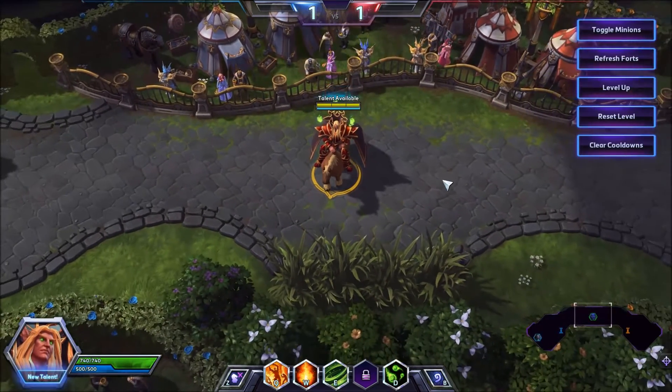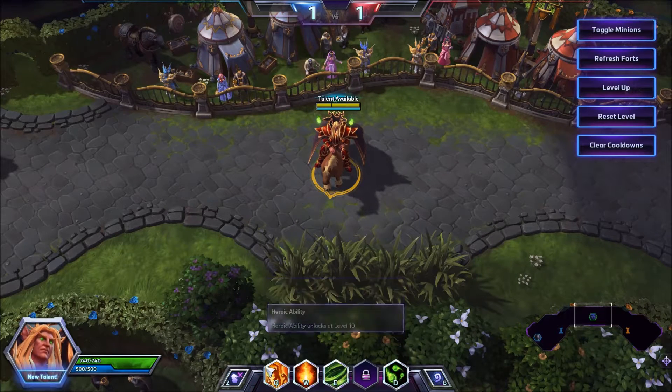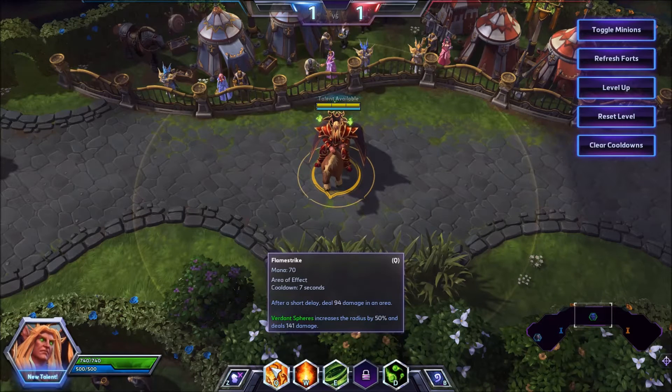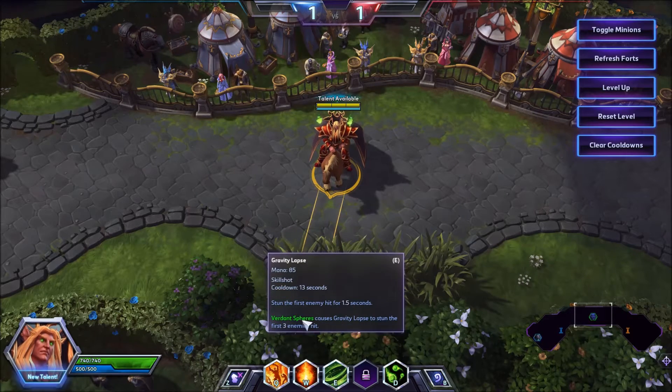Kael'thas is a ranged assassin from the Warcraft universe. His trait can be activated to make your next basic ability more powerful — it does different effects depending on what you use it on: his Q Flamestrike deals a larger area of effect and hits harder, W has no mana cost and no cooldown, and E hits 3 people instead of just 1.